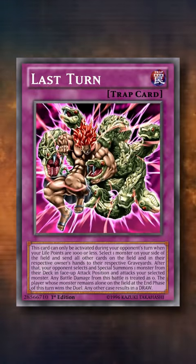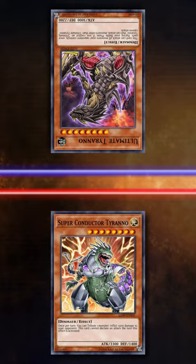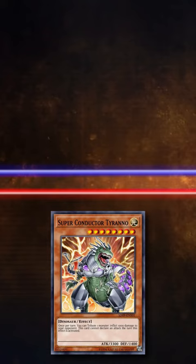Last Turn is an alternative win condition which sends all cards in the field and hand to the graveyard, summons a monster from your opponent's deck, and forces it to battle a monster of your choice. After that special battle phase, you go to the end phase and do a win condition check, where the player who controls the lone monster on the field wins the game, with all other cases resulting in a tie.